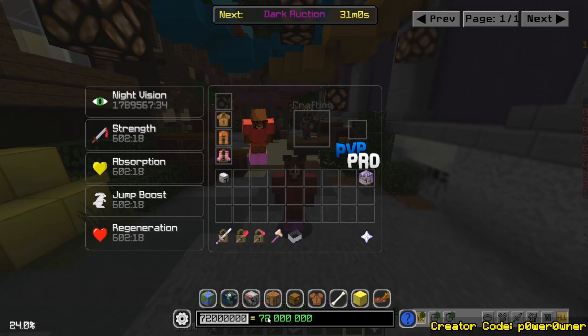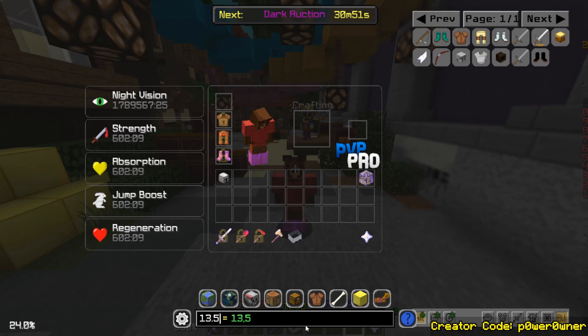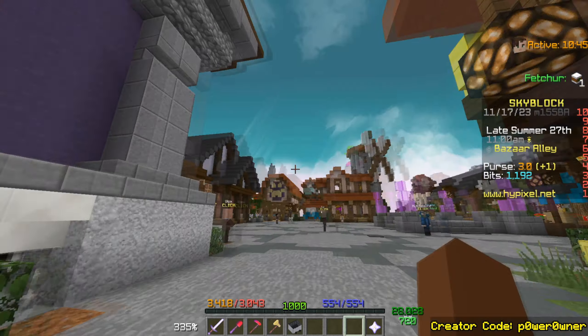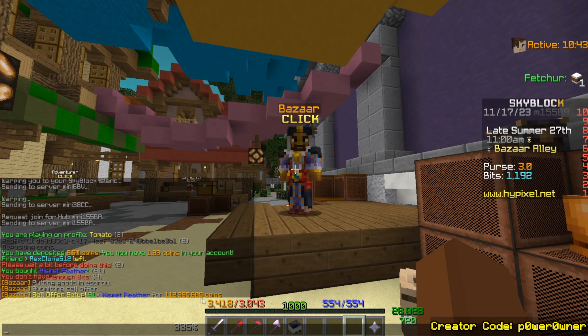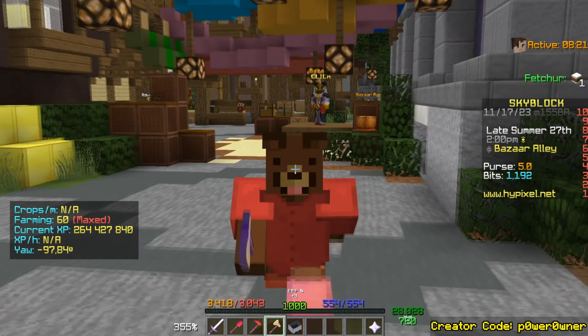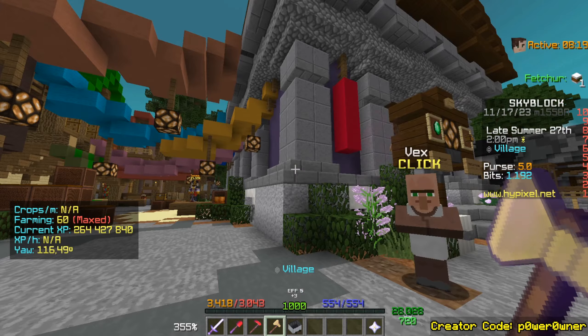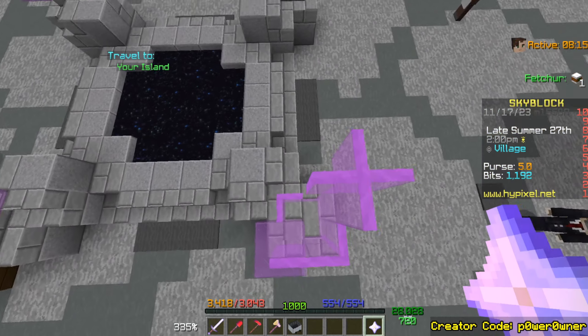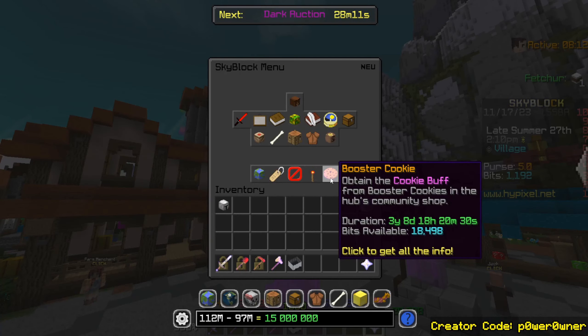First we need to do the math: 123,000 divided by 9120 means that we consumed 13 and a half booster cookies, which times 7.2 million would be about 97.2 million. We got 112 million out of it, which means our profit is a lovely 15 million — from literally doing nothing and sitting AFK.